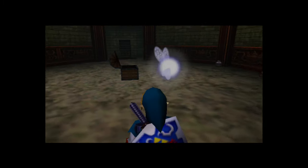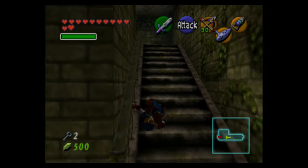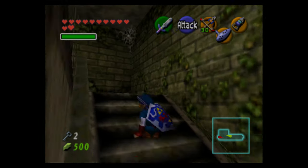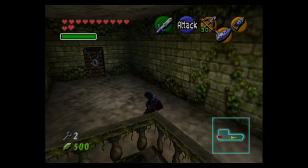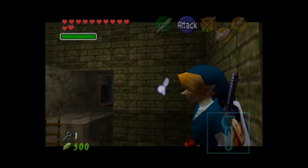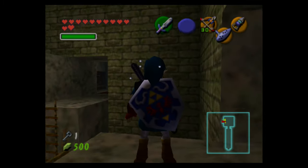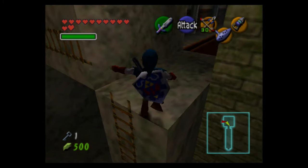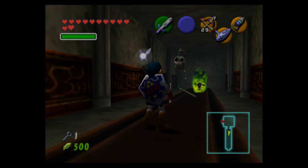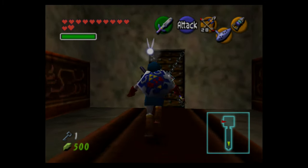We got the compass, and I stupidly didn't pay attention to which door I came through, so I went backwards to go forwards — but it's not that big of a deal. I have all the keys now. This room has another wall master, but we can jump up to the other side and bypass any ladders, though we might get caught by the wall master.